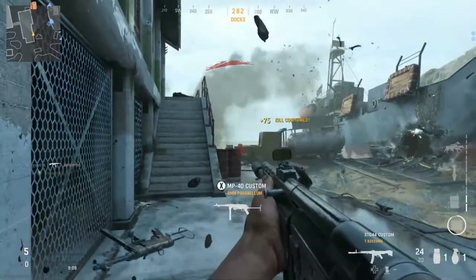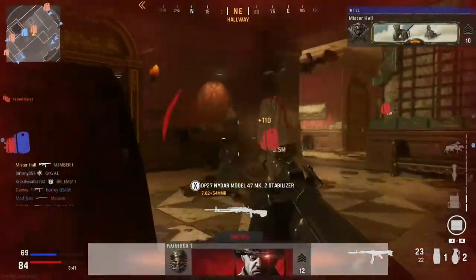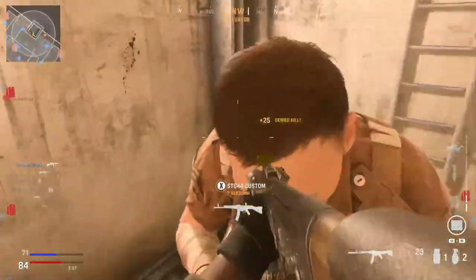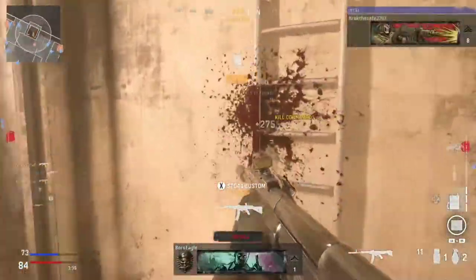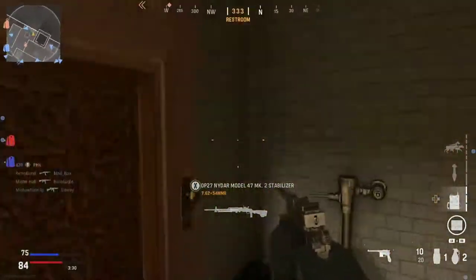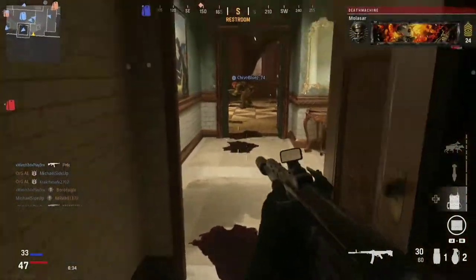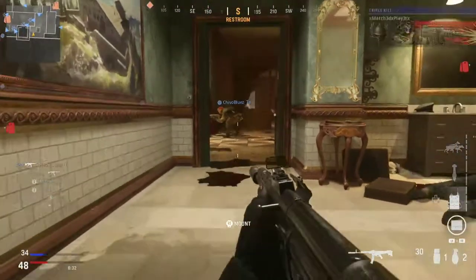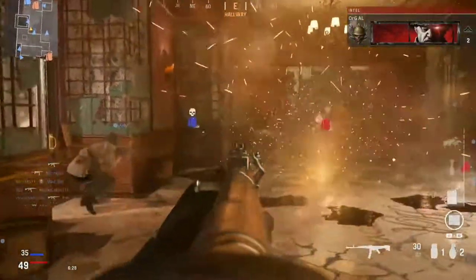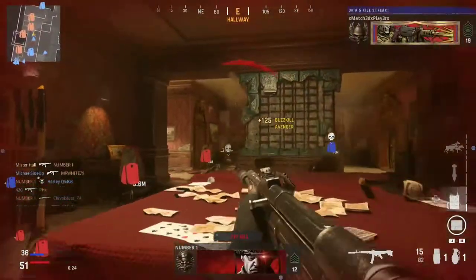Another thing I love is they added the ability to shoot through walls — well, certain walls — and you can shoot through doors. You can even run through walls. As you saw in my gameplay, I actually ran through a wall, just like the Kool-Aid man. It's going to be so cool to run up on a team that's camping in a room, just run through that wall and start unloading on them.